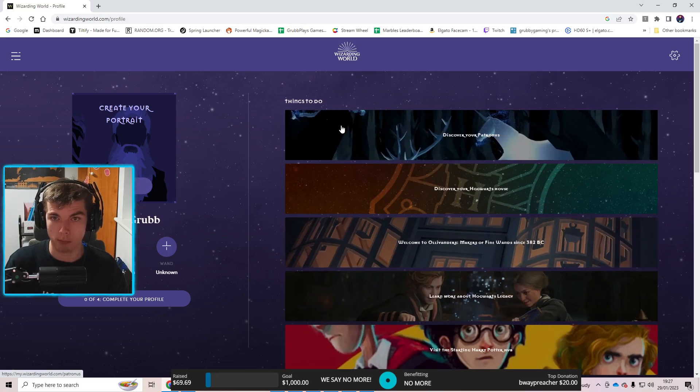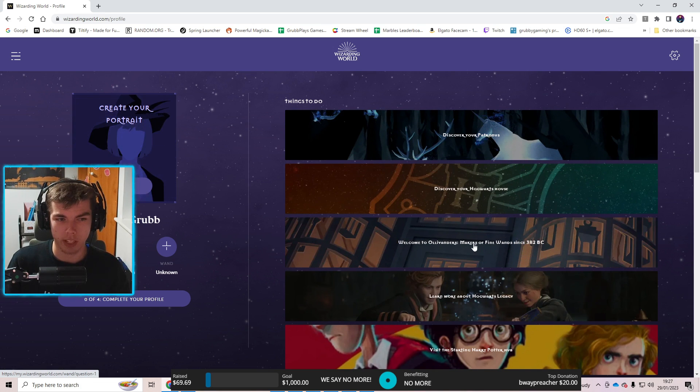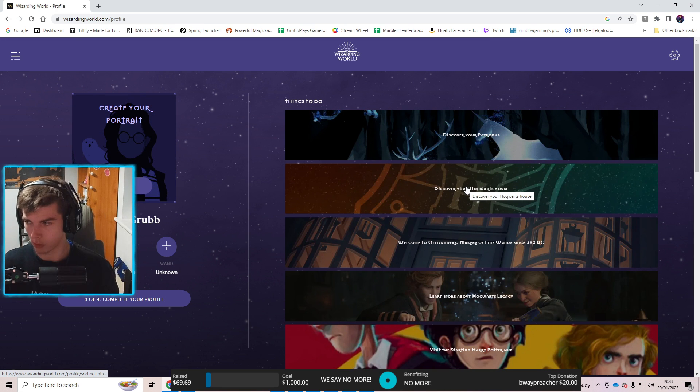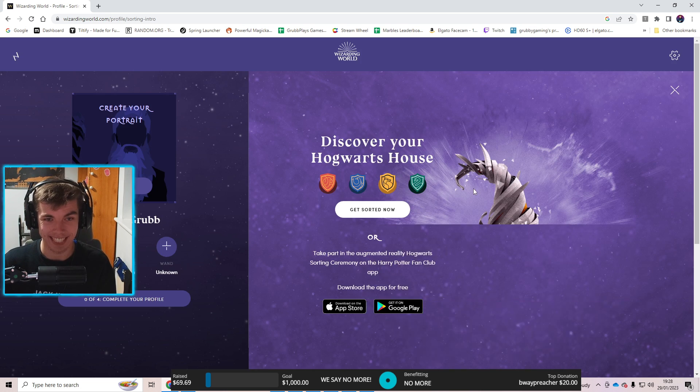The Wizarding World website has quizzes to discover your designated house, your Patronus, and you get given your wand. The link will be in the description if you want to take these quizzes. They are full of questions that you can answer and at the end you will be given all three things. You can also customize your portrait and share it with your friends.